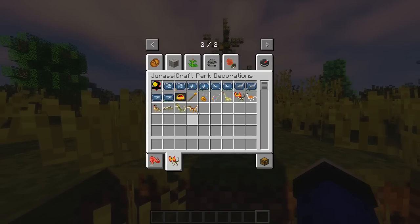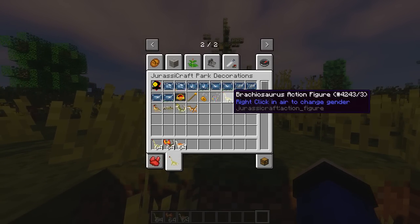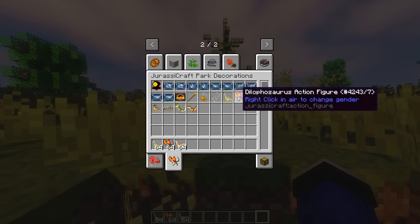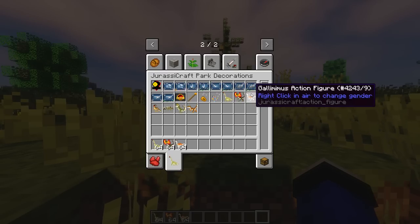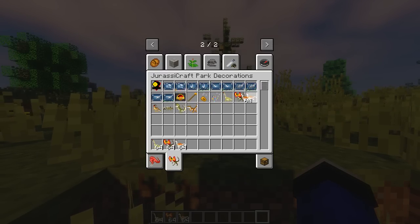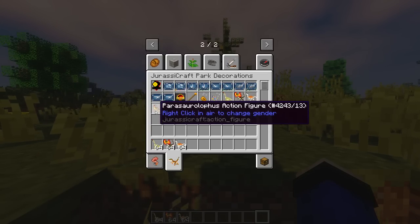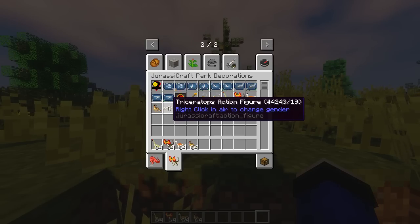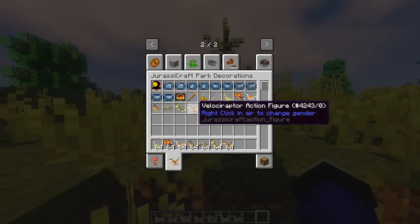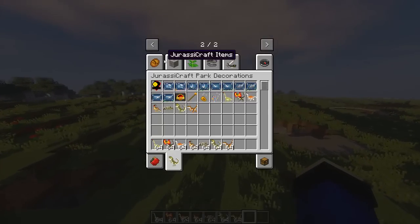Disini kita punya patung-patung ya temen-temen. Ada Brachiosaurus action feature, ada Dilophosaurus - gua nggak tau cara ngomongnya - ada Gallimimus, ada Parasaurolophus, ada Triceratops, ada Tyrannosaurus, dan ada Velociraptor. Mantap ya.